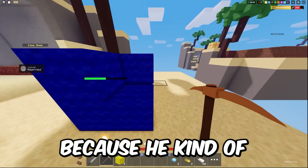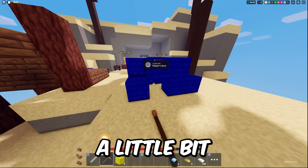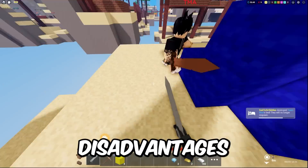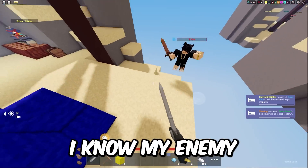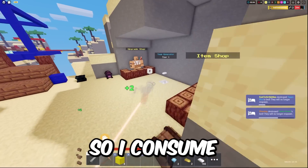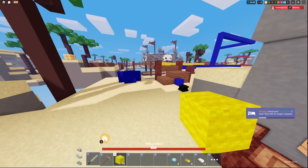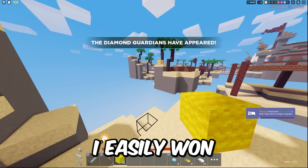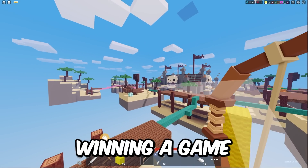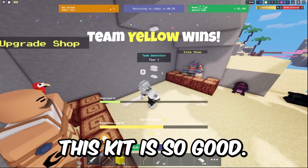I killed my enemy but didn't consume his soul yet — I wanted to take his bed first before fighting so I wouldn't have any disadvantages. I knew my enemy didn't have a bed and I was still on 71 HP, so I consumed the soul, got my HP right back up to 100, and then continued fighting. I easily won that fight and ended up winning that game with a really nice bow shot. That's why this kit is so good.